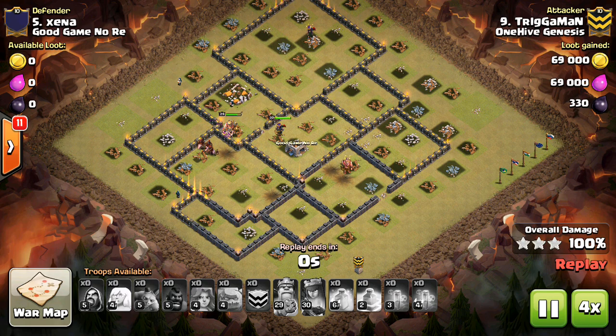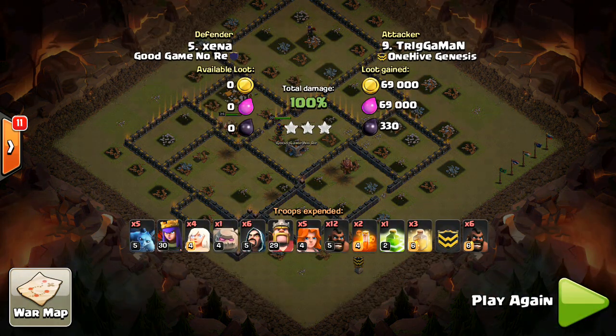Finally, make sure you deploy any archers or goblins you have for cleanup — they might not be visible at the bottom and you may have to scroll side to side. Make sure you drop those, because you don't want to run out of time with an archer or goblin still not deployed.